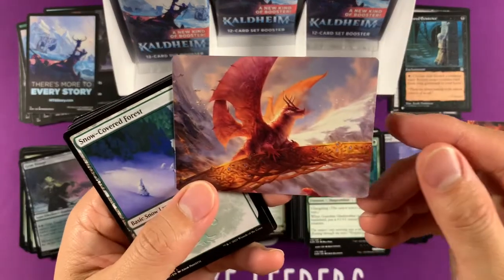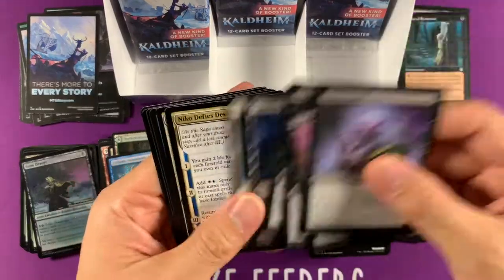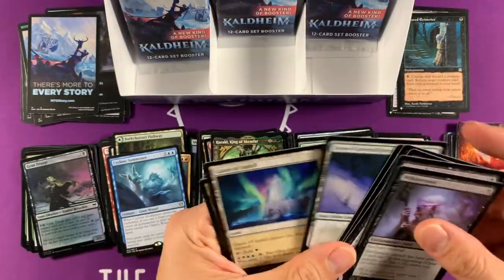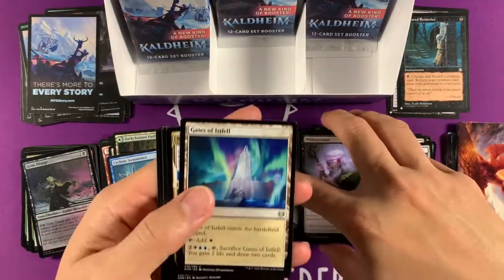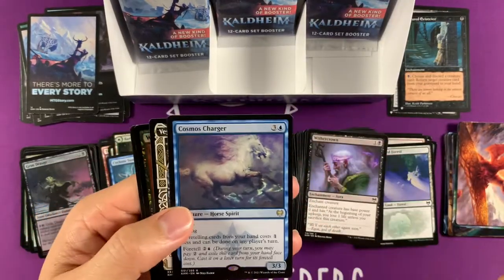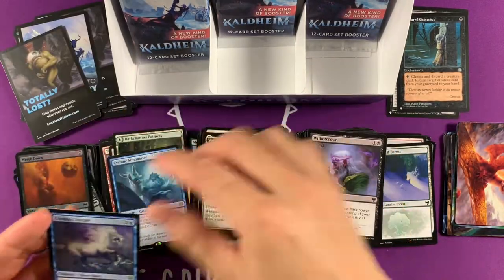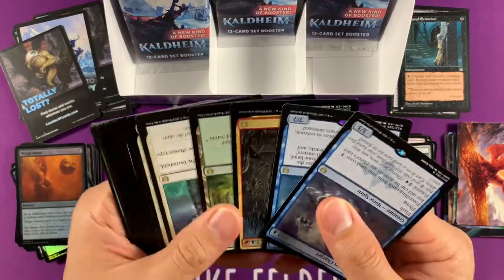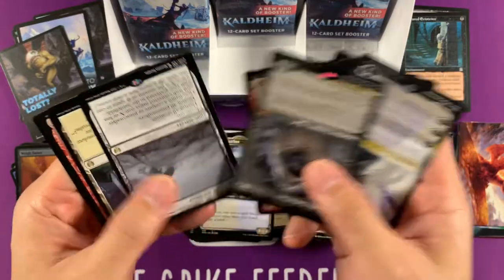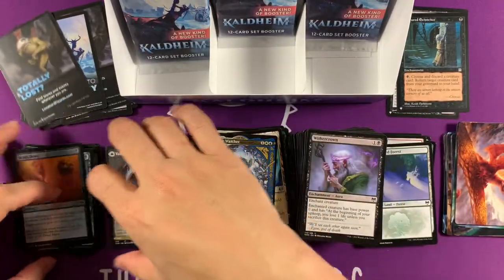Oh — Goldspan Dragon! Oh, we want one of those. You know what, I haven't even counted — how many mythics have we gotten? I don't think we've gotten a lot of mythics actually. We're pretty mythic-starved. Cosmo Charger — low foretell. Vega again. So let's just count real quick how many mythics we got. I know we got Valki — I think that's it. Oh no, we got Nico — Nico Aris. Two mythics, not even a regular border — special framed.